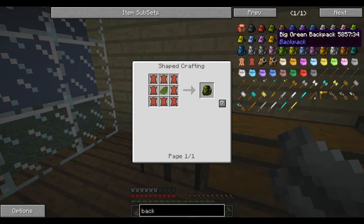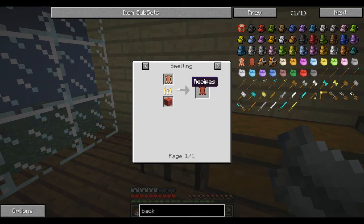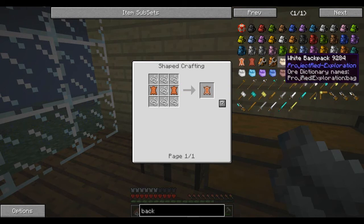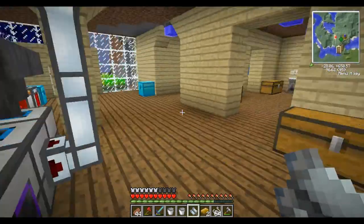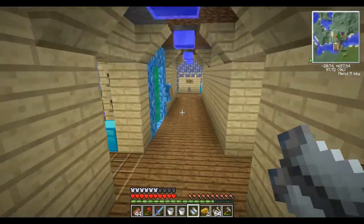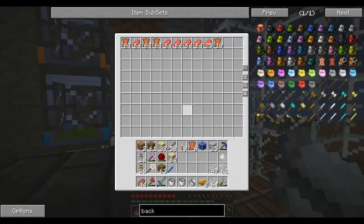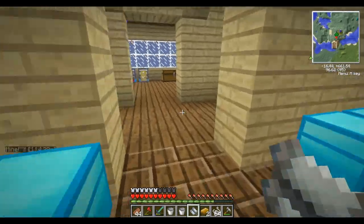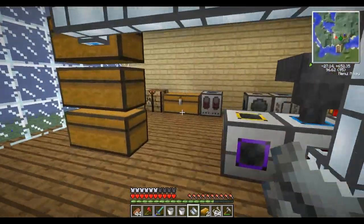We're going to need some leather and some chandelier — which you make by wrapping string around leather. I've got a bunch of leather from killing cows.